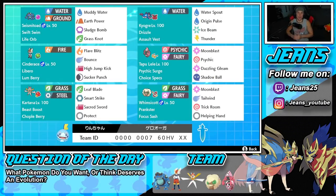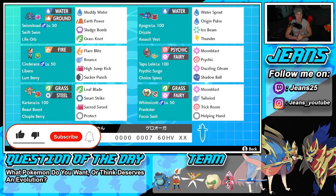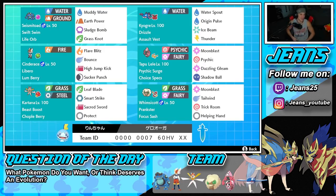What's going on YouTube, Jeans here, hope you guys are having an amazing day. Today we are back bringing you guys some more ranked competitive double battles for Pokemon Sword and Shield. In today's video we got ourselves a great team - a swift swim Seismitoad that's going to pair well with Kyogre alongside Libero Cinderace. If you enjoy the content make sure you support me by leaving a like and consider subscribing - it goes a long way.